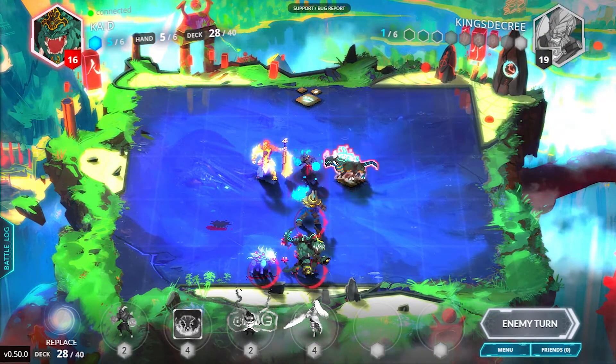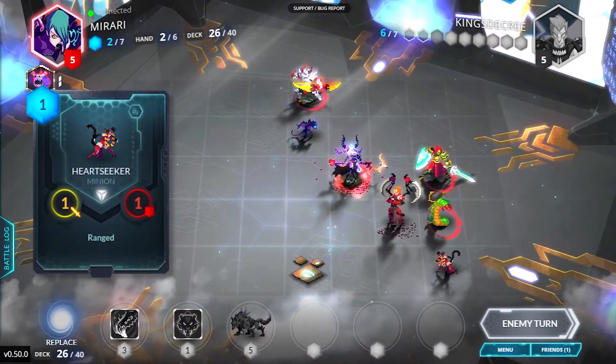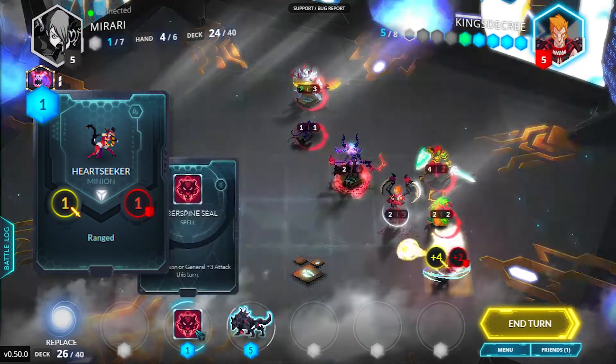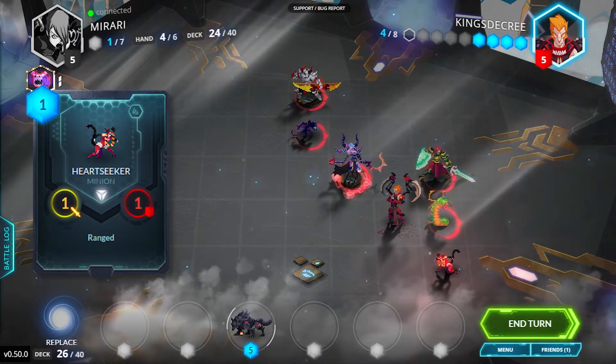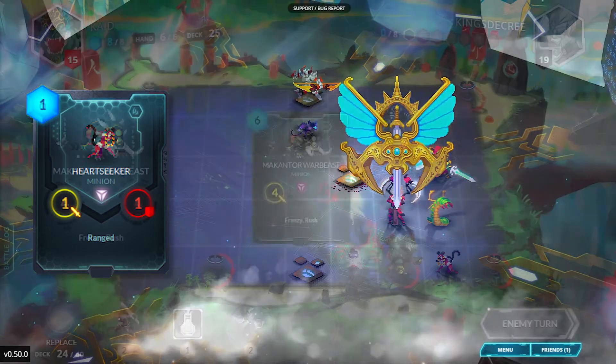Notable exceptions are range units. Range. This ability means you can attack with this unit at any other enemy unit on the board without fear of a counter attack. There are some exceptions — notably, there are some units that make you attack them instead, most of which have to be near you anyway. Other range units can also counter attack you.